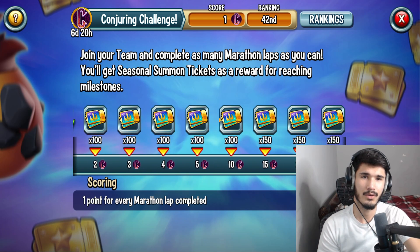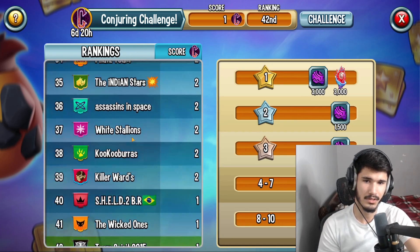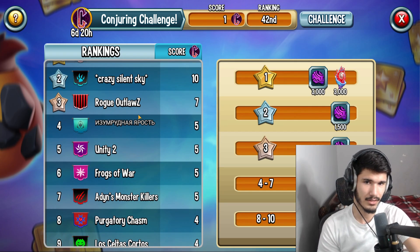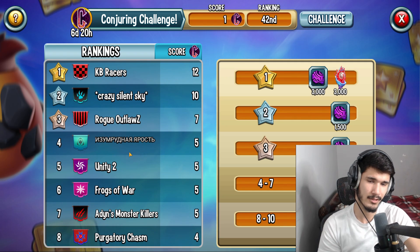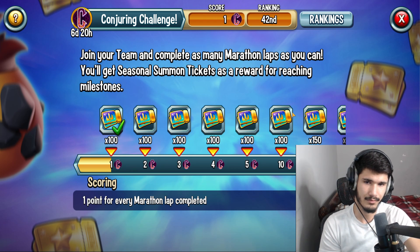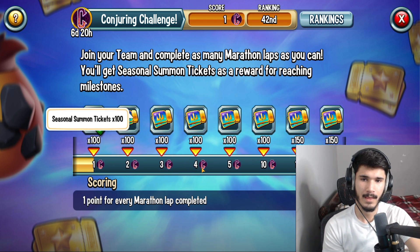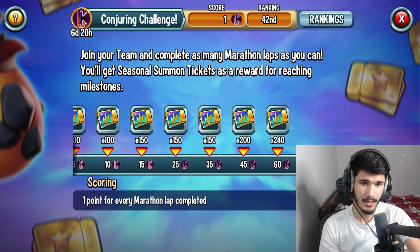Oh wait - the conjuring event is also here. So they just named the conjuring event, but this is technically where you see all the laps and stuff. Not many teams are excited to go for a high amount of laps. The race literally started this morning, but maybe the top seven are somewhat trying. Especially the top one - KP Races has been going for first place for the past two or three races.